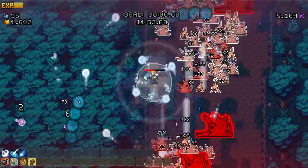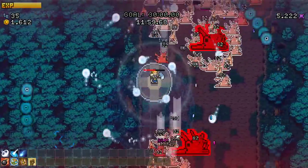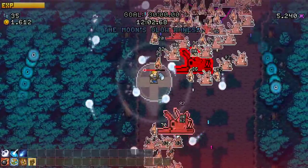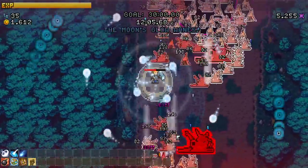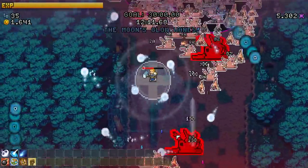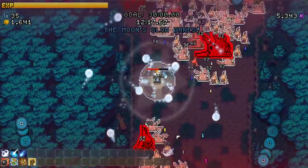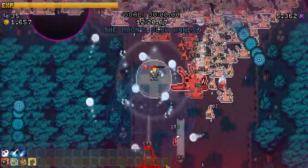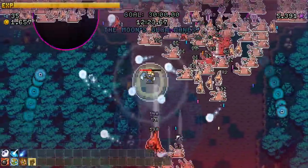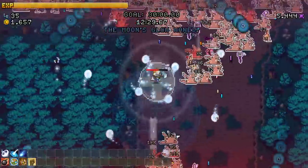Need that purifying circle to last longer - more damage, get my wisps going better. Man, we're so strong yet still super struggling. Moon's glow wanes - I don't know what that means. Does it make them weaker? It feels like we're moving a little bit easier - maybe the moon does make them stronger. There's an item there, I want it!